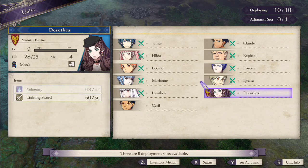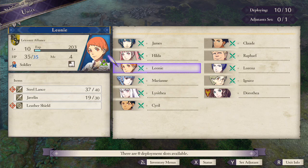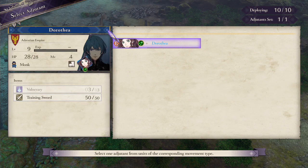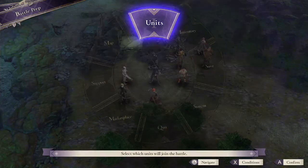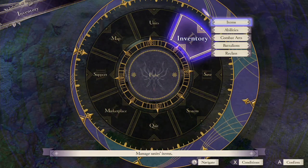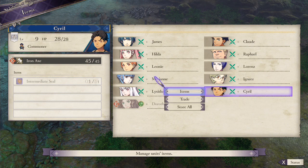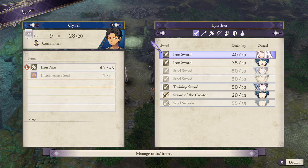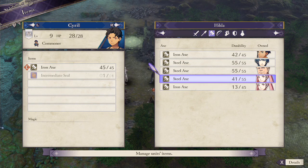Hey emblem heads, so if you want to equip an adjutant onto your character, it was a little weird how to do it. What you gotta do is — for any character that's not equipped to go into battle — you actually have to click on the character first that you want the adjutant to be attached to. So if you have a character there, as you see, that you're not using, and then you click on the character that you want to have that character adjutant for you.